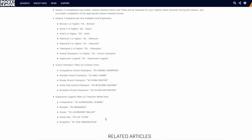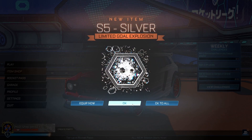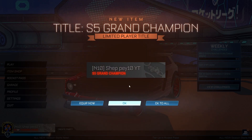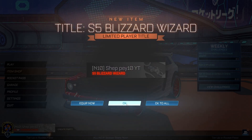Let me know what you're thinking of all the new updates. If you're enjoying this, leave a like — we do this every season when updates come out. Now we're in-game for Season 6. Here are all our gold explosions: Season 5 bronze, silver, gold, platinum, diamond, champion, and grand champion gold explosions. I think they look pretty cool — much better than the Season 5 rewards. We've also got our Season 5 Grand Champion title, Dunk Master, RNG Champ, Floor Destroyer, and Blizzard Wizard titles.